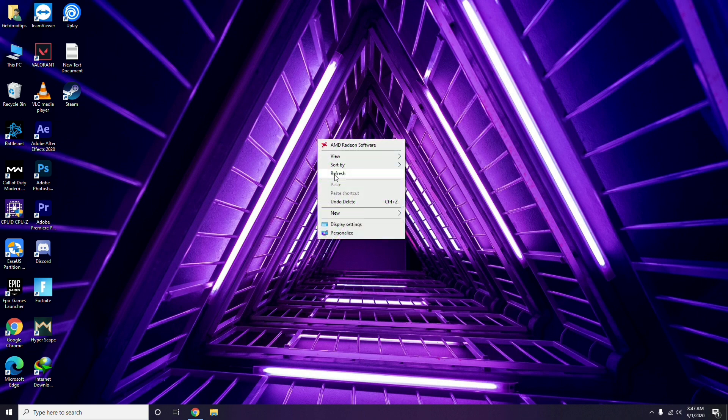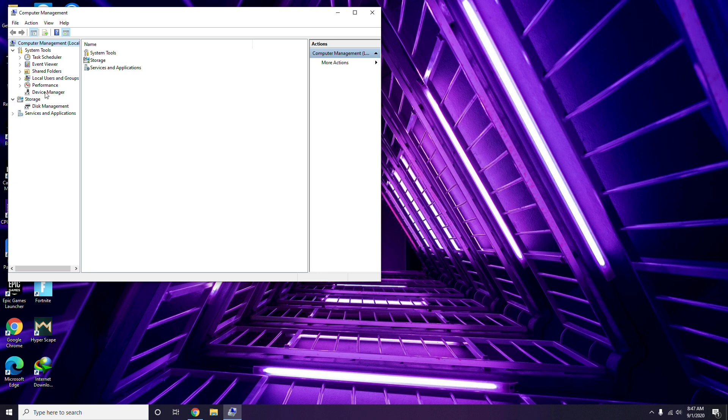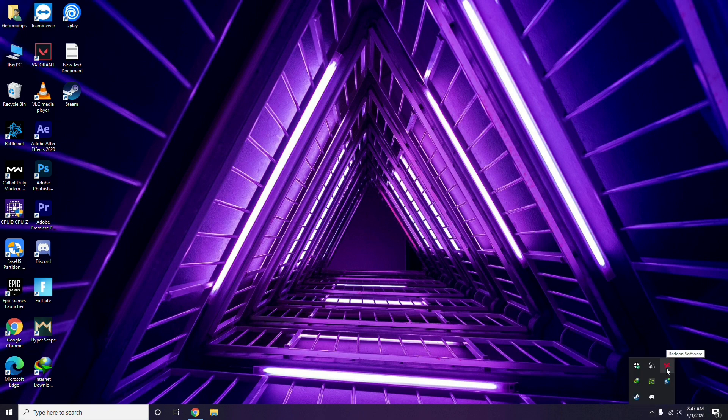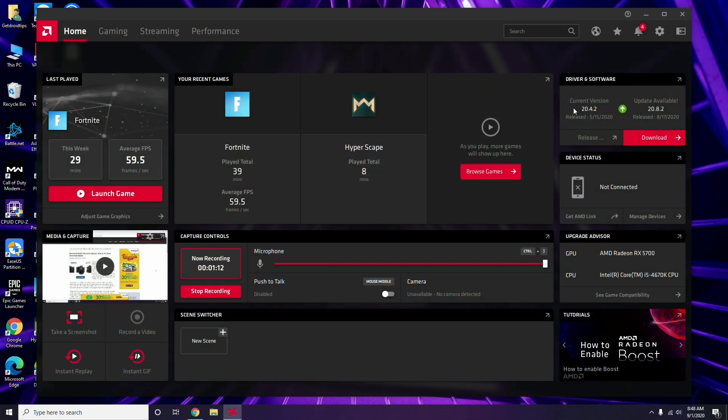The first thing you have to do is update your graphics drivers. You can do this through Device Manager — go to Manage, click Device Manager, and select the update option for graphics drivers. Alternatively, if you're using AMD Radeon, open the Radeon software, go to System, then Graphics, and you'll get the update option there. Updating graphics drivers can fix the issue in most cases.